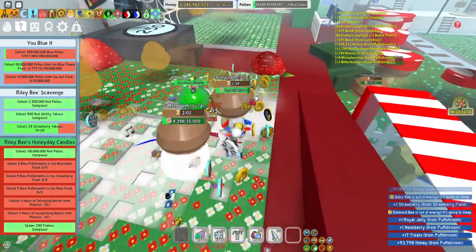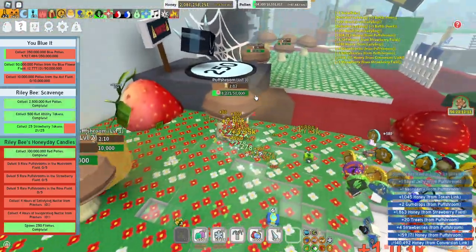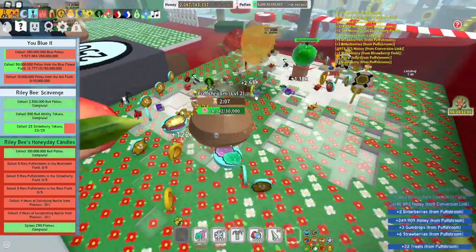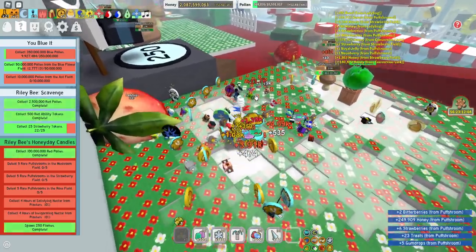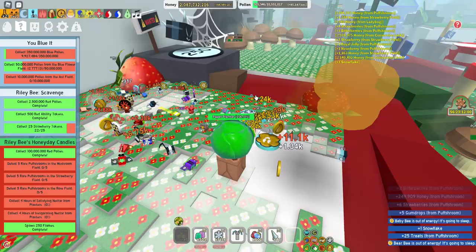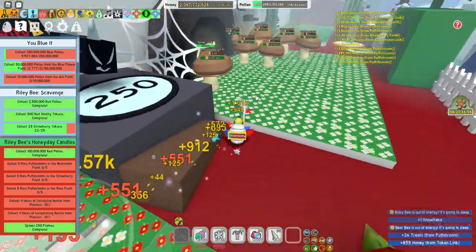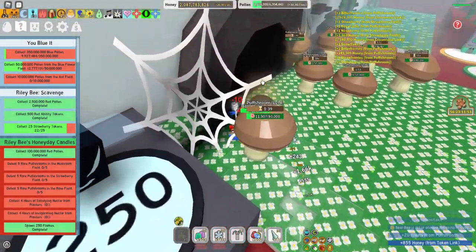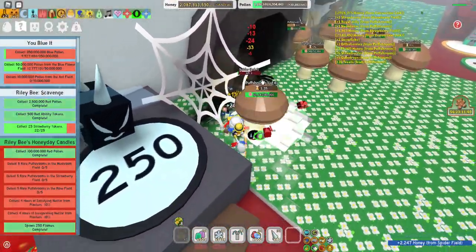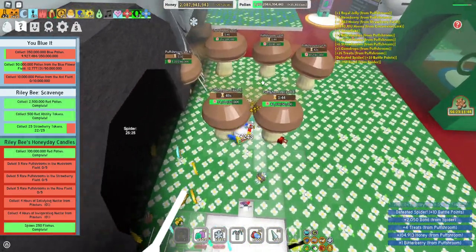The more you're able to take down, the more they actually spread across the map. You can see how many puffsrooms are actually being spawned — it's quite insane. They actually have some good drops as well. I'm going to talk about that later in this video. Look at how many puffsrooms we have. There are also a few tips I want to give you on how you can spawn them on specific fields, and also on how to do some damage on them.